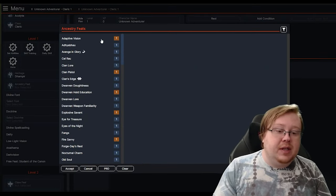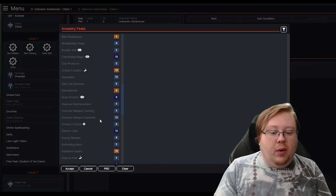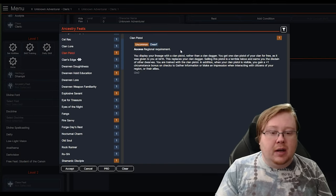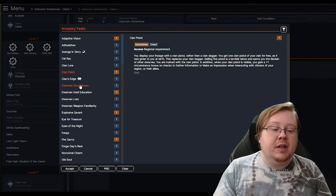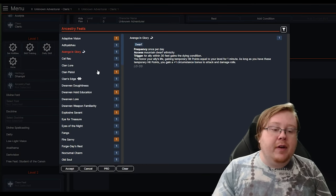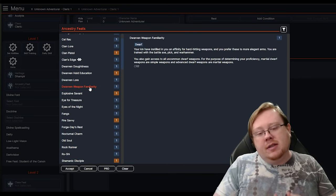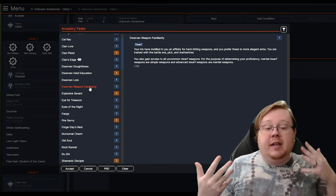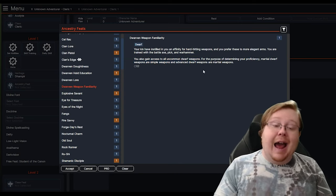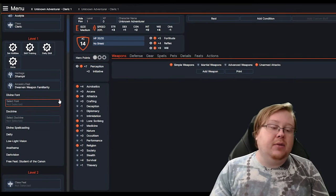For your Ancestry feat, you click Ancestry feat and it gives you all the level 1 options — anything higher than level 1 is grayed out, so you cannot select those. You can also see some uncommon ones, so you need your GM's permission. You can read through each of these and pick something that goes really well. I'm a very big fan of the Ancestry Weapon Familiarity. Since we're playing a Cleric, they don't get a ton of weapon proficiencies — this can give them a lot of weapon proficiencies and access to unique weapons. Dwarves get access to dwarven weapons — one of my favorites — so we'll select that.